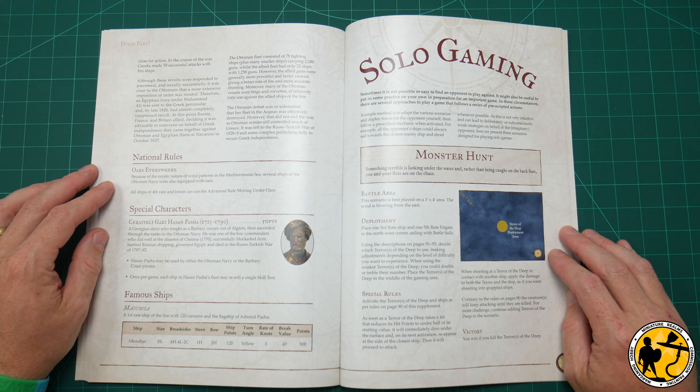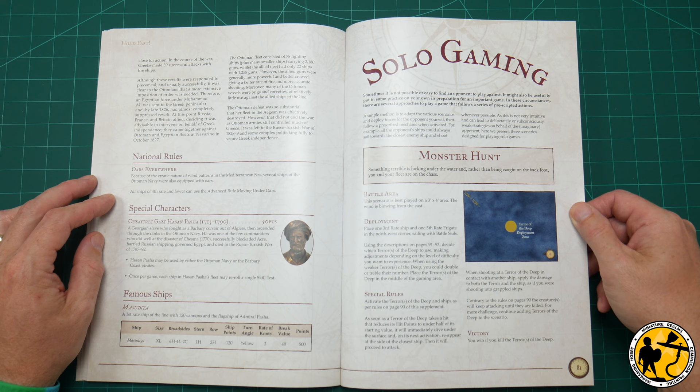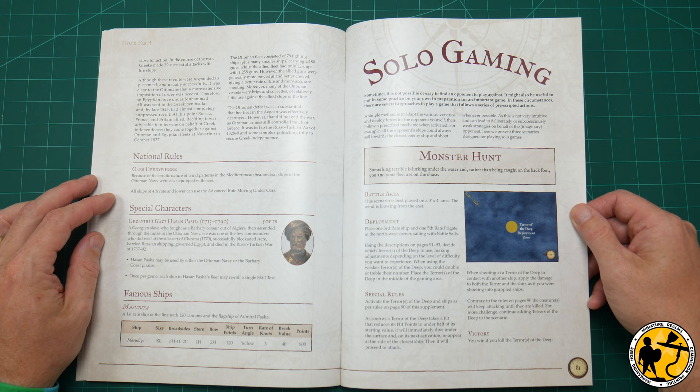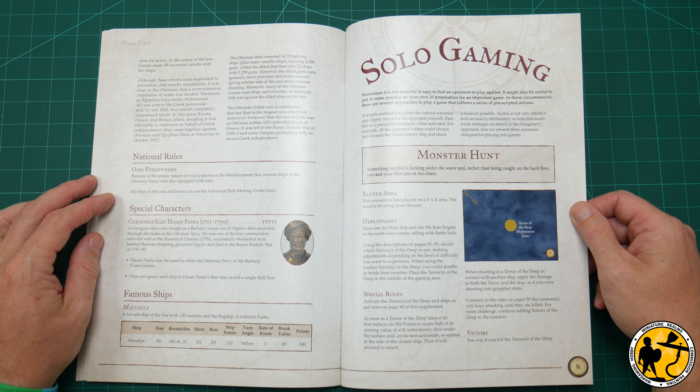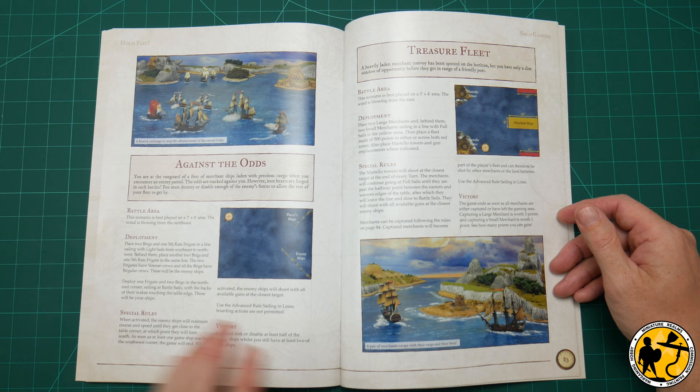Then it brings on to solo gaming, and this is one of the bits that really struck out at me and made me think I'm going to grab the book and actually do this project. I don't get a lot of time to get down to the club because I've got a young family, so playing small solo scenarios of an evening with a beer once the kids are in bed really appeals. The first couple of scenarios are very easy and don't require many ships. There's a lot of people out there doing solo gaming, especially in historical gaming.